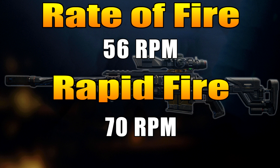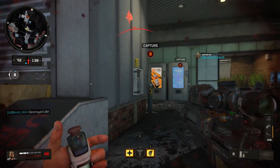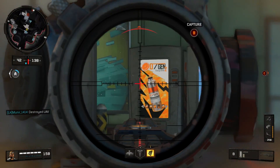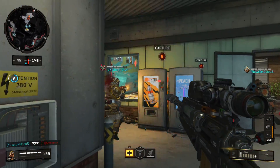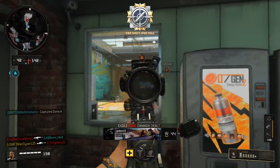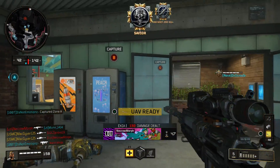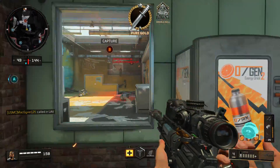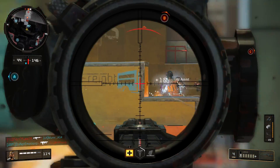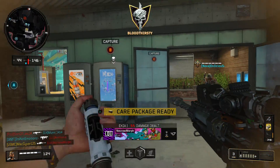As far as bolt-action snipers that are predominantly a one-hit kill, this is a really good fire rate — in fact, it's the best out of any of the bolt actions, not including the Outlaw. Without rapid fire, it beats both the Paladin and the Koshka, and with rapid fire, it really blows them out of the water. Comparing it to the Koshka, which has the same kill area with High Caliber but a lower rate of fire, it's pretty easy to just call the Locus a better version of the Koshka.